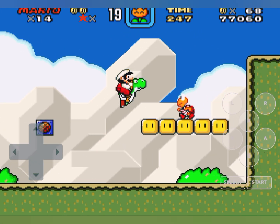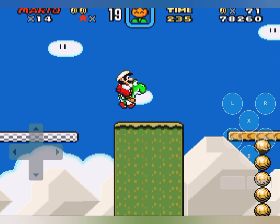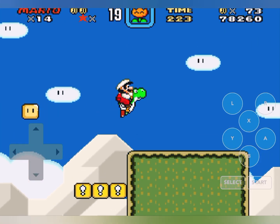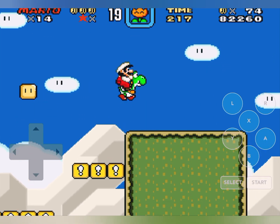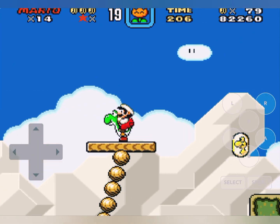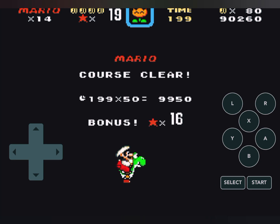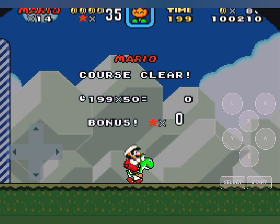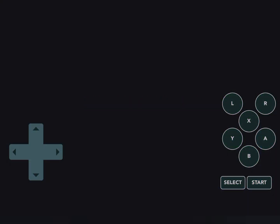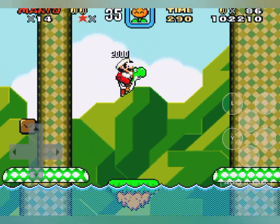Oh wait, I missed a pipe back there. You know what, next video I'll definitely go back — probably, maybe not, I'll debate that later. Let's finish up this level and not fall to our deaths, which almost just happened because I genuinely forgot those are down there. The rest of this level is pretty easy — smooth sailing from now on. Trick shot on the goal post — course cleared, 16 lives! This game is actually pretty simple. There's not much difficulty to running and jumping.